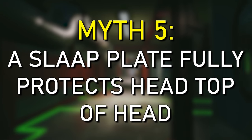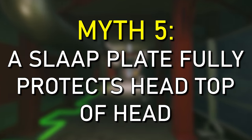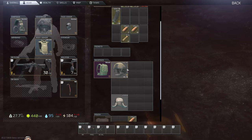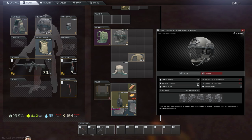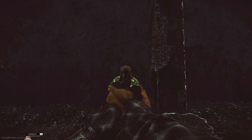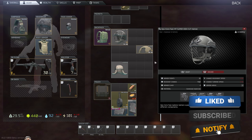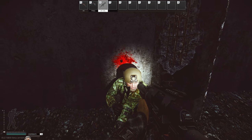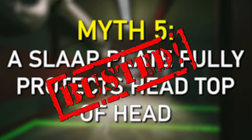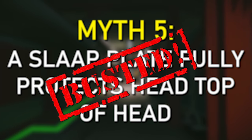Another popular misconception is that the slap plate fully protects the front of the head, and that the NVG mount doesn't affect the hitbox. As you can see, two rounds directly in the center on the NVG mount — the slap plate is completely untouched, but there's scoring on the Fast MT with two missing durability. This myth is busted: the slap doesn't fully protect the head. The front of your head where the NVG mount is, is only affected by the armor class of the helmet.